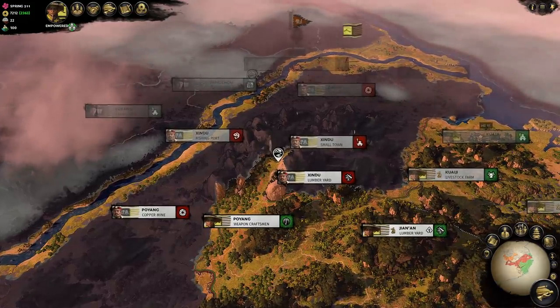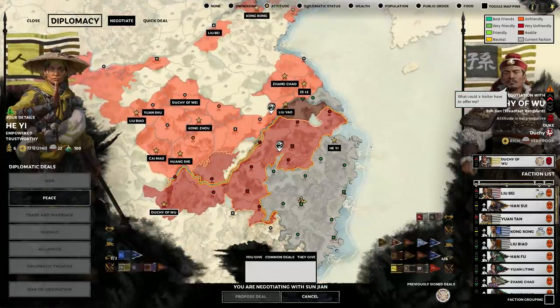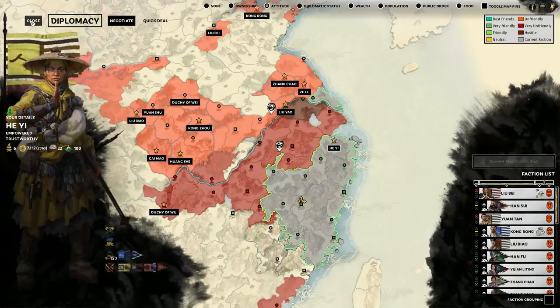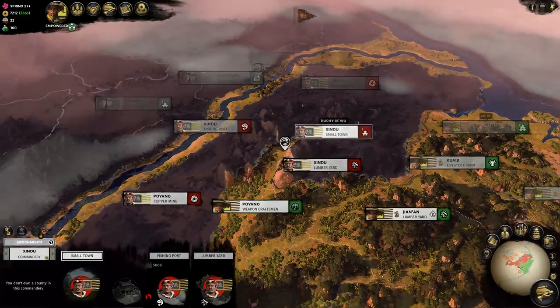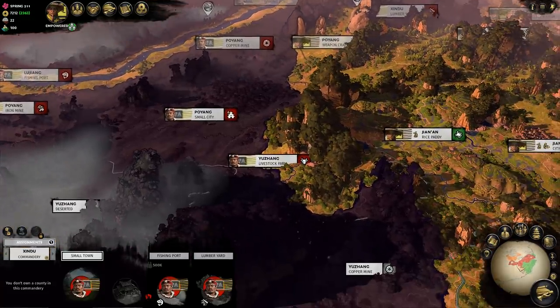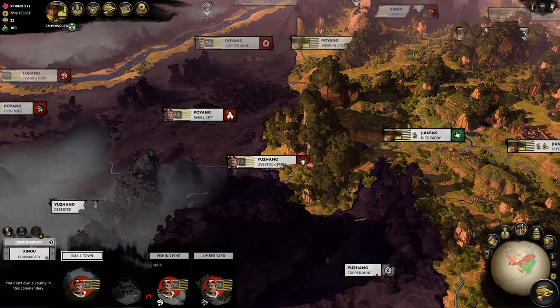We can take a sneak peek at Sun Jian's situation in the diplomacy screen, and see that he has plenty of money but a lack of food. So let's hit him where it hurts and try to prevent him from creating an overwhelming army, as he will be able to outmuscle us. We can see to our west he has an undefended livestock farm on our border. This feels like easy pickings that will reduce his replenishment rate and supplies.